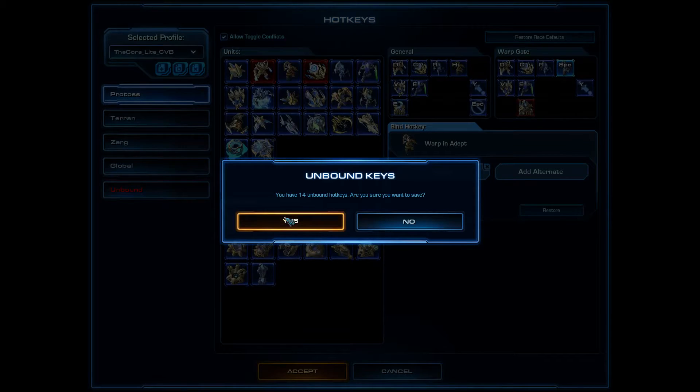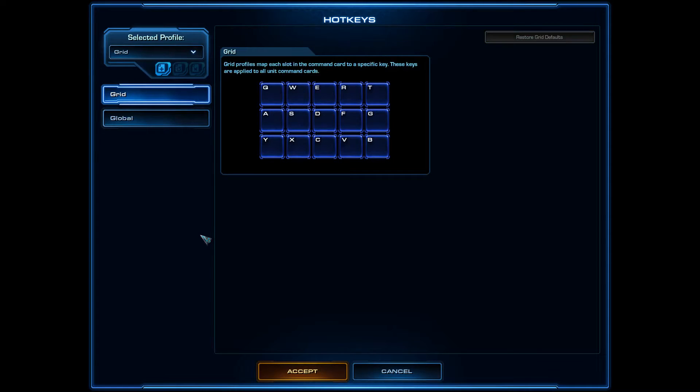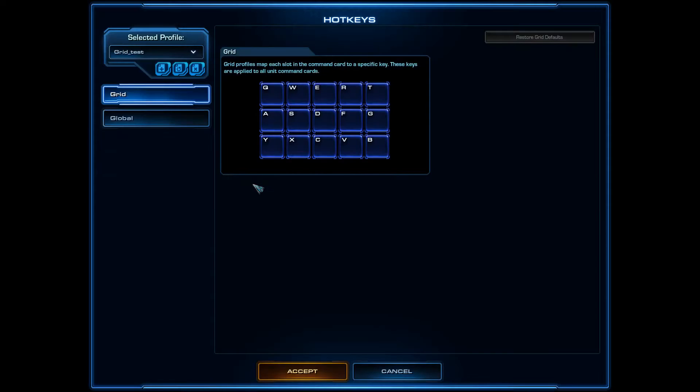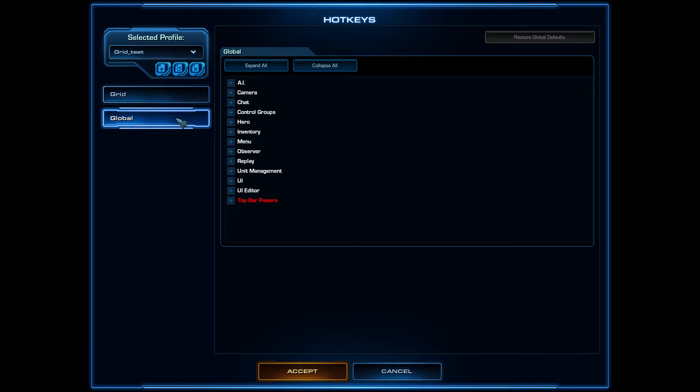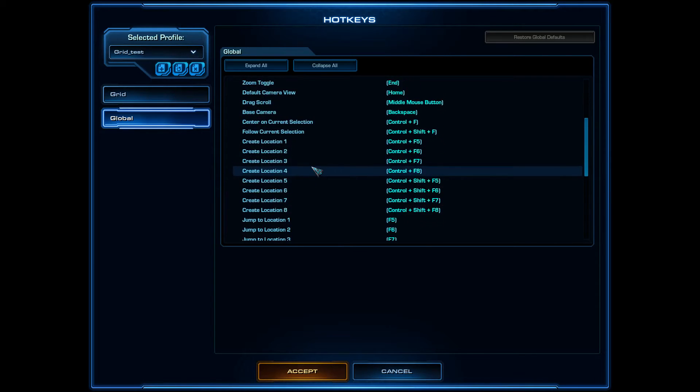Now we'll talk about Grid, and you can easily create a new profile — we'll call it Grid Test. First of all, what you should do is create different hotkey locations, or cameras. You move to Create Location and Jump to Location like this.